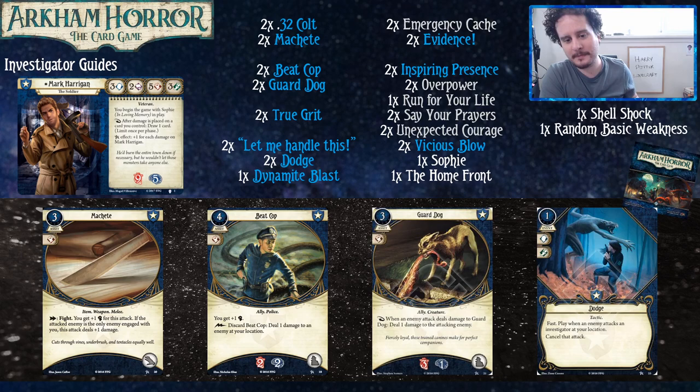Beat Cop in particular — you don't need to worry too much about losing that plus-one fight, because the difference between five and six actually isn't that big. With five fight and the six from your Machete, you're going to be pretty comfortable dealing with most enemies.